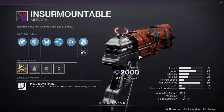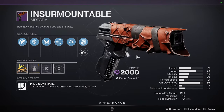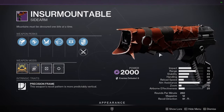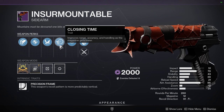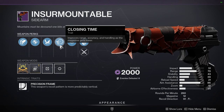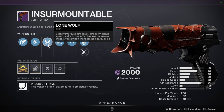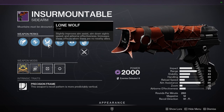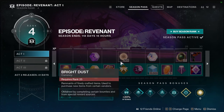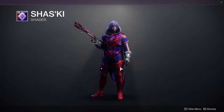There's a Precision Frame — I think that's the one that has two bullets. Interesting perk: Closing Time — improves range, accuracy, and handling as the magazine gets lower. It also slightly improves aim assist, aim-down-sights speed, and airborne effectiveness, with increased effects when there are no nearby allies. That's pretty cool. We also have the Shaski shader.